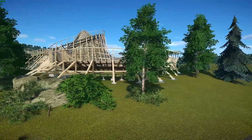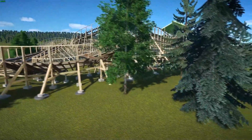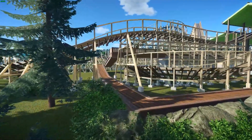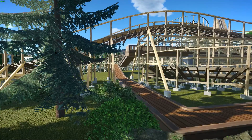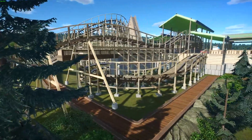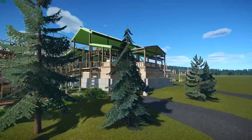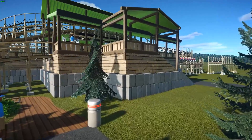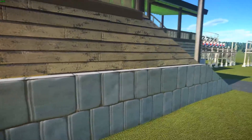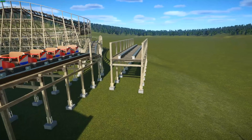Coming around here — I can't imagine how long this custom support work took him. We're going to look at it more closely in just a second. I took the queue line — it kind of goes to that point and then disappears, so I had to figure out what to do with it. Let's look at this awesome station. The only thing that looks a little odd is right here on these edges where they kind of poke out around the sides — I'll fix those. He even built this structure over here, although I feel like it might be in the wrong place.